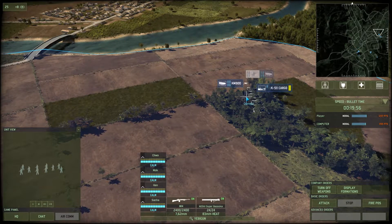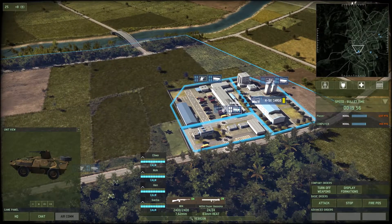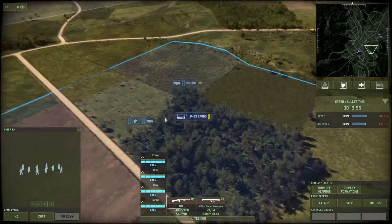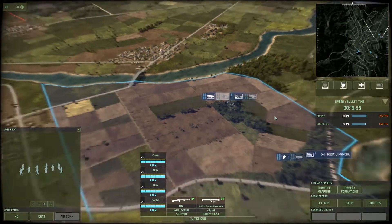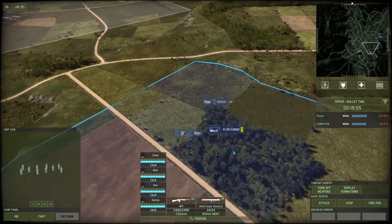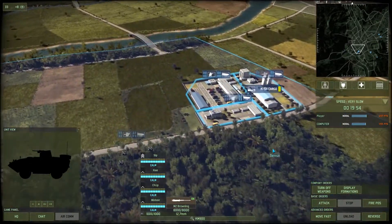The other thing about the infantry is I don't really want to group them up because that makes the napalm and the flame tanks way more powerful. I think that's everything that we want to do at the moment. We're just going to pack in more infantry as time goes on. Let's switch back over to very slow and make sure everything's doing what we asked it to do — the vehicles are moving where we asked them to go.